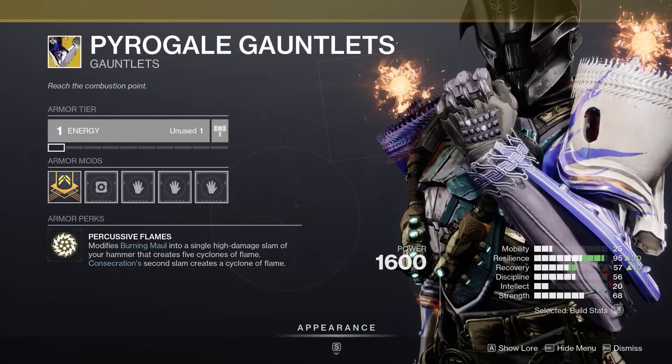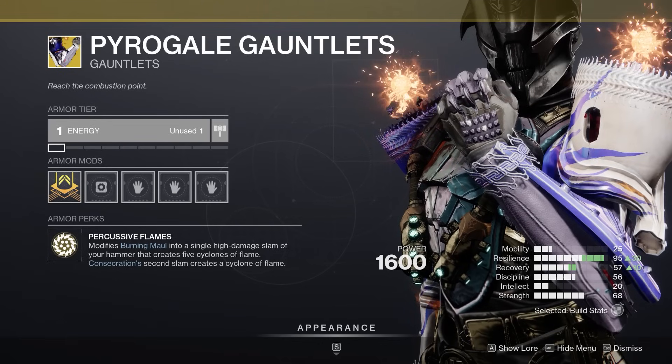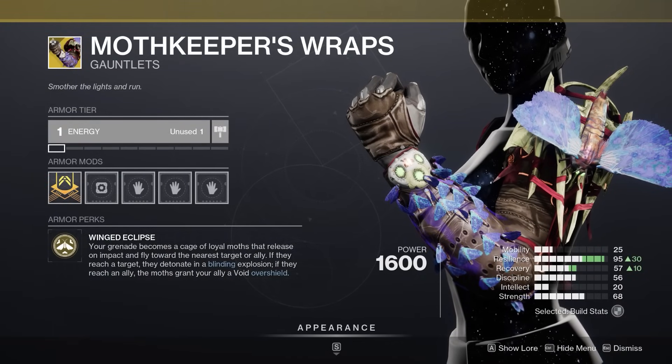For players who have pretty much everything in the game, if you want to acquire the new exotic gauntlets, it'll be a pretty easy drop if you can complete the public event. Obviously, if you have lots of other exotics you haven't obtained yet, they're going to dilute that loot pool and make it potentially a bit more difficult to get the new ones for this season.